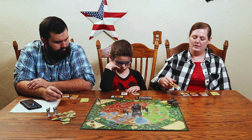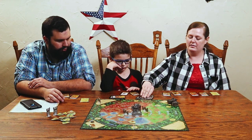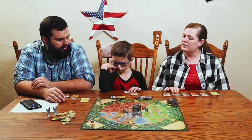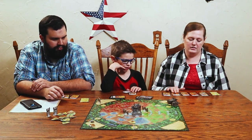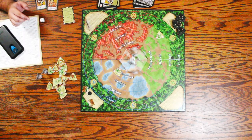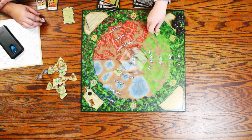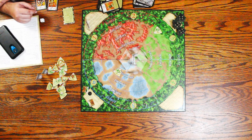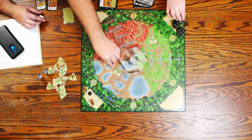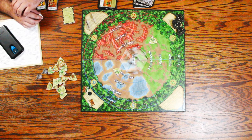Chris uses his green archer to kill the healer. He saves his hero and has a red archer but nobody is coming from the red side. Two new monsters are drawn — an orc on position one from the red side, and a troll on position five in the blue area. Chris considers his options for next turn.